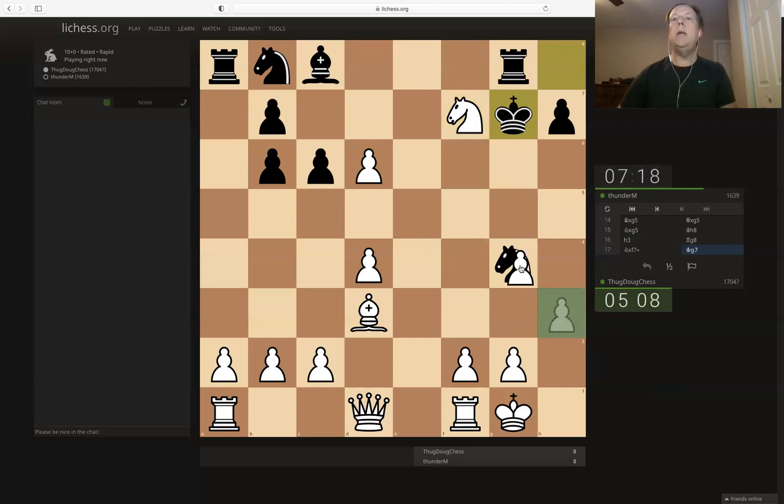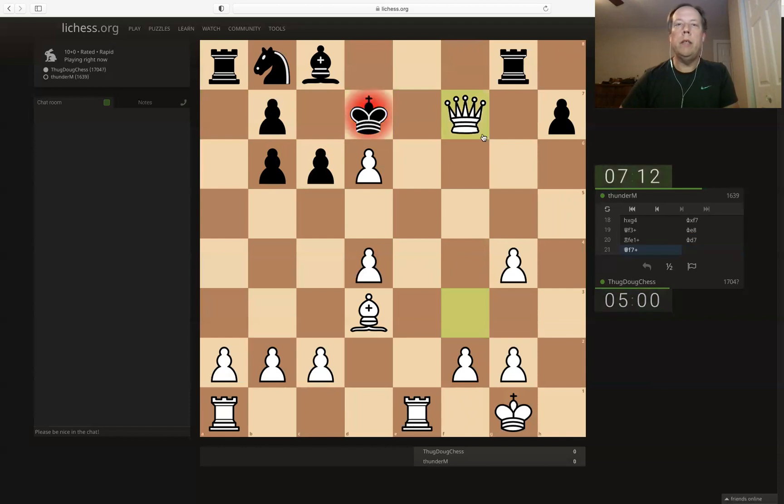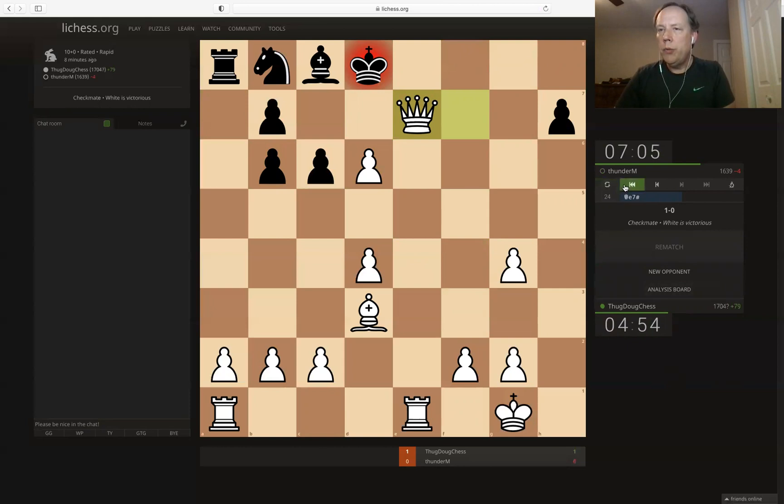Kind of mop up here — clean up on aisle six. Checking in — looks like fun. Let's throw in a rook check while we're at it. Why not? Let's check in, just start collecting stuff. Oh yeah, I guess I should have made it in pop — that's it.